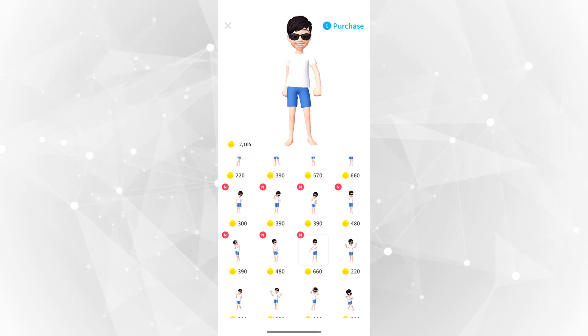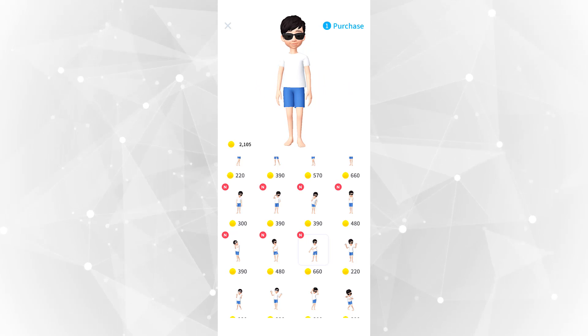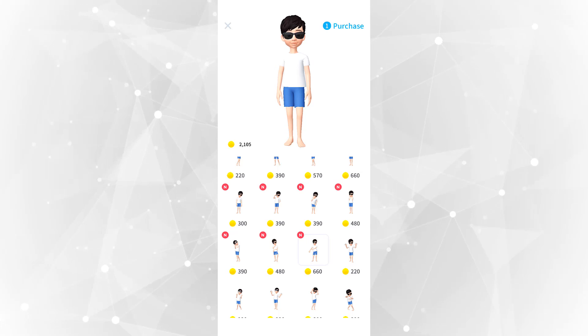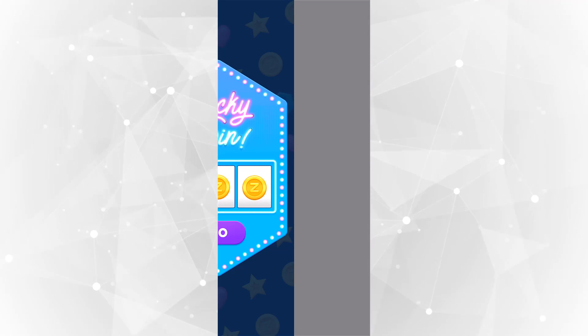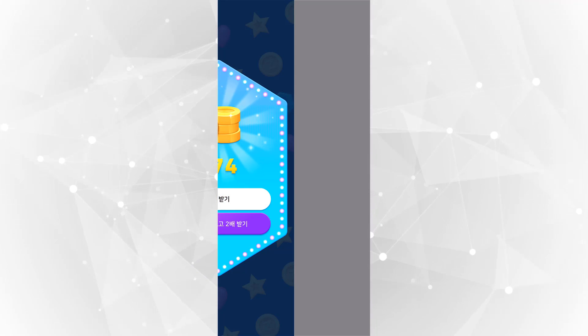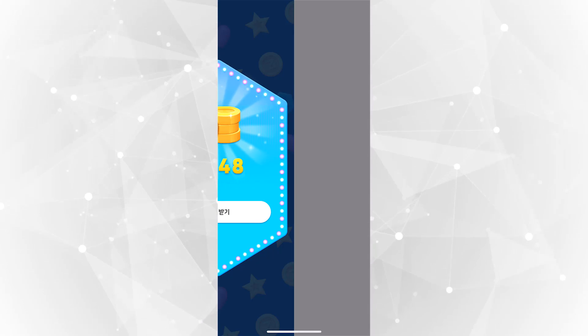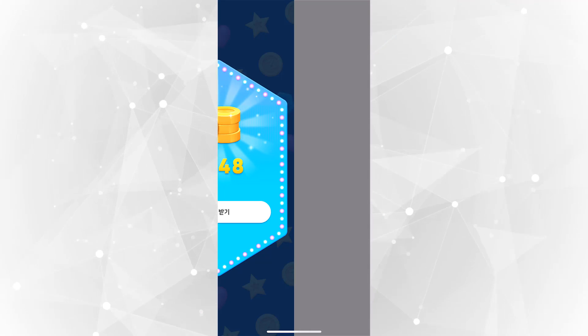I actually did watch an ad to get one of the emotes and it doesn't work — I got an error. One thing I want to point out is that this app is very, very buggy. For example, going to Lucky Spin, the screen is only halfway through and it just doesn't work. I can still spin, but I got stuck on the screen while I earned some coins and it forced me to restart.